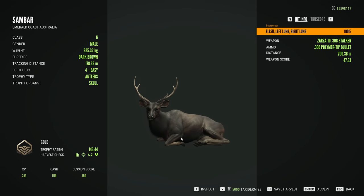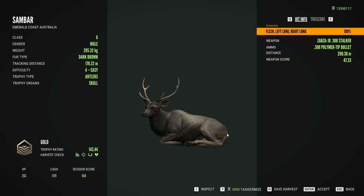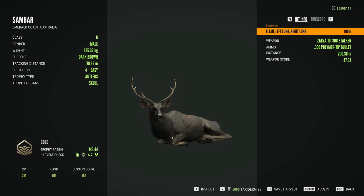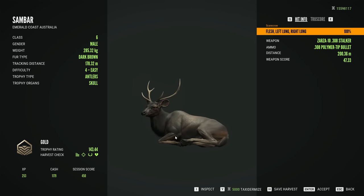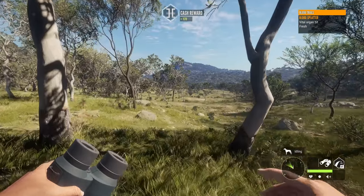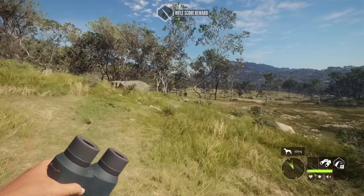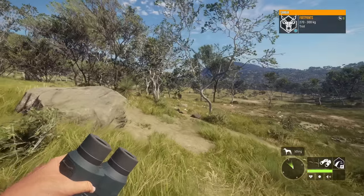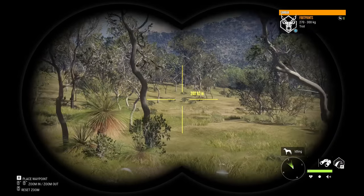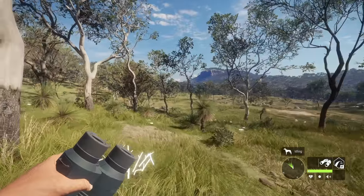There is our little sambar deer — 143.44. That's honestly not a bad one, very close to diamond but also still a little away from it. I have seen a lot of people getting sambar trolls. Back in Early Access, I really thought they were going to be an easy diamond because we managed to get two of them and both were quite a bit above diamond for the level fives. But it does seem like a lot of people are getting trolls of them as well. That's a little bit unfortunate, but it seems like that's how every species is here on Emerald Coast.